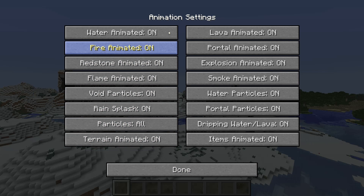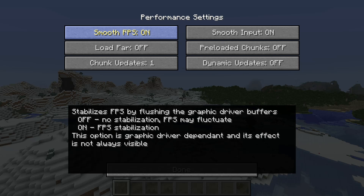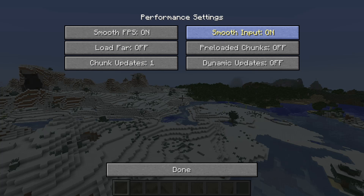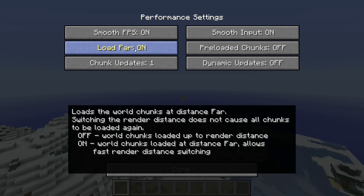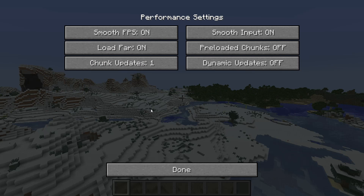Animation settings is just another screen for turning off any kind of animations to get higher frame rates. Next we have performance settings, which are less important but still useful. Smooth FPS depends on your graphics card — sometimes it will reduce your FPS, other times it will stop it from fluctuating. Smooth input can help with stuck keys and sound lag. Load far is quite useful — even if your render distance is set to low, it'll load the game on far so you can switch incredibly quickly, which is important for people who do recordings. Chunk update is a setting that can increase how quickly your world loads but will probably decrease your FPS as a trade-off.